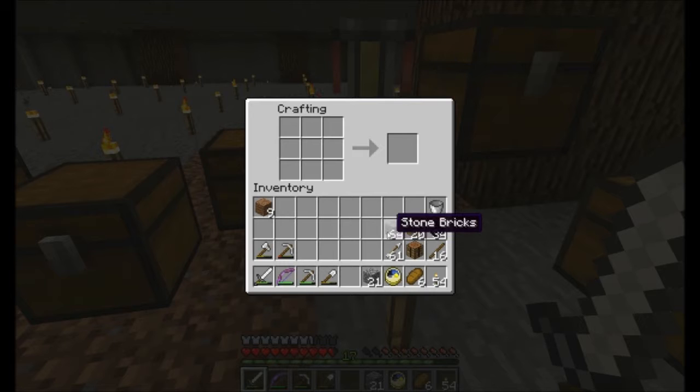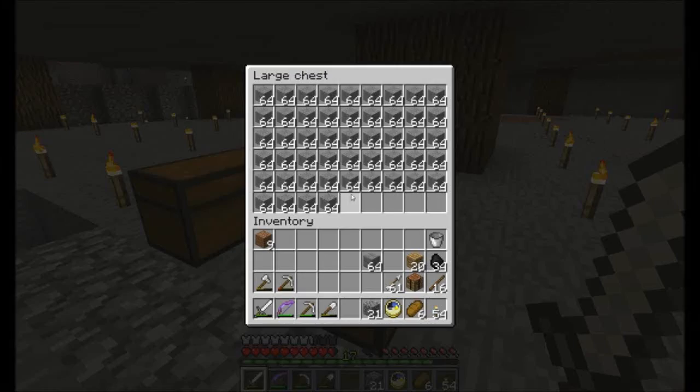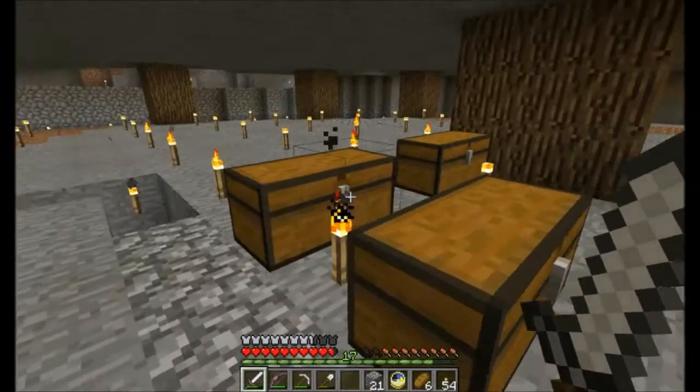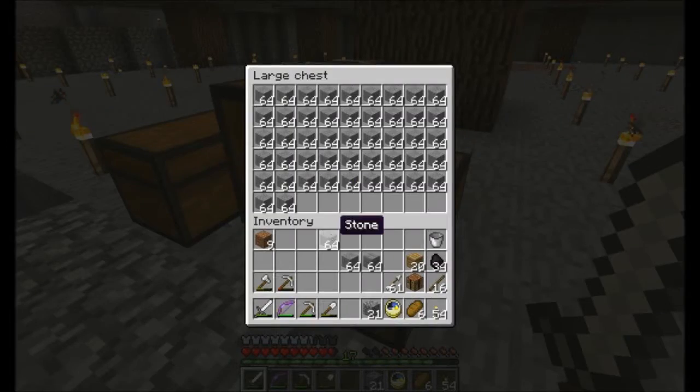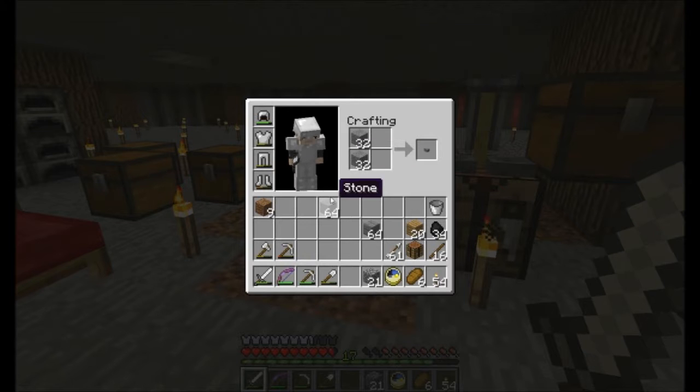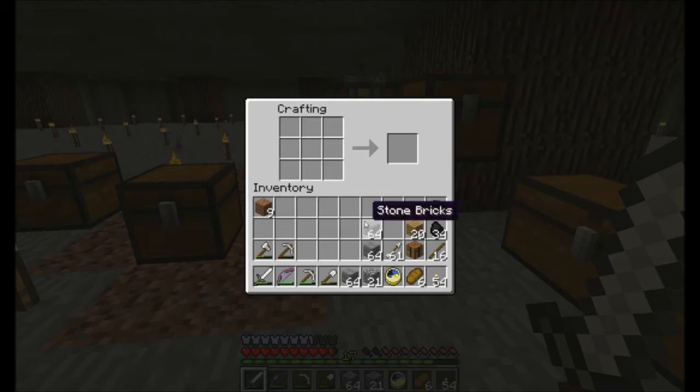That's also kind of an indication of how long my nether road really is. In the first episode I did talk about still doubting whether I would use stone bricks or cobble. I tested it in creative and decided to go for stone bricks, which is a pain, because they're so much more annoying to get than cobble.